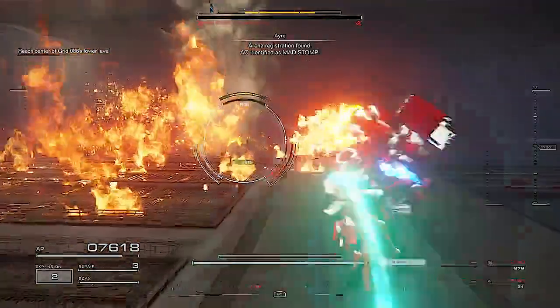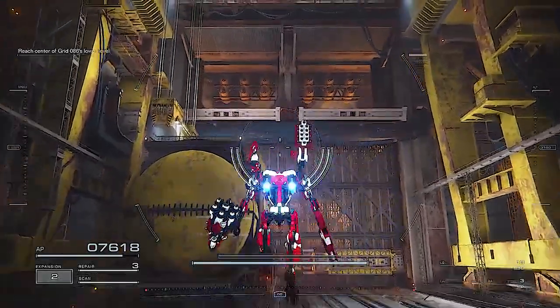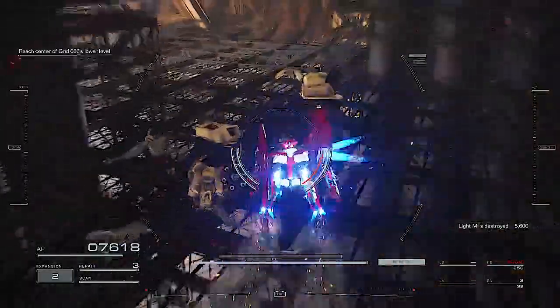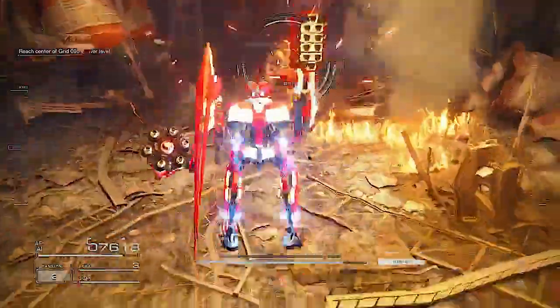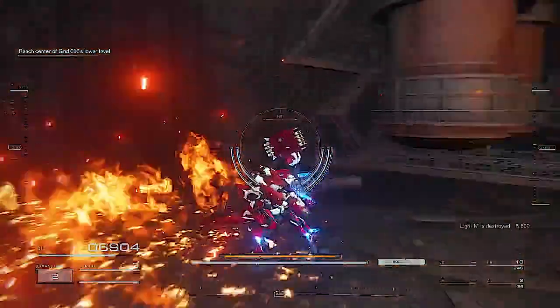The first chest is going to be after defeating the not-so-invincible Remy. Then you want to travel to the second open area — this is where you'll find the head part. As you enter the enclosed area and drop through the torn hole, there will be two weak mercs. Kill them and then check the back corner and you will find the head part.